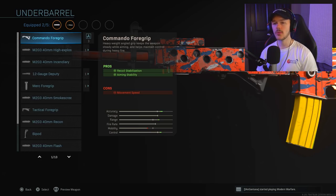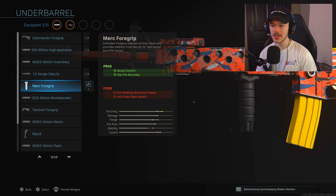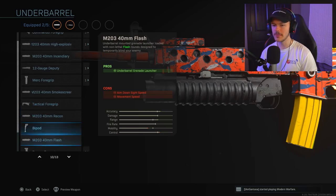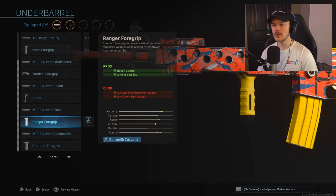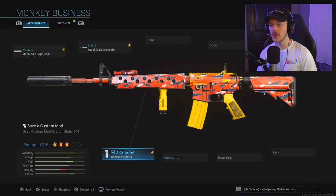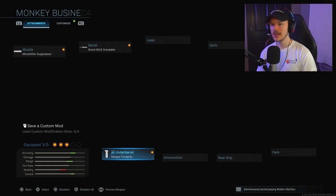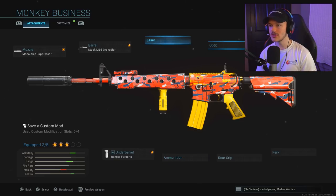For the under barrel in Warzone, we need to hit shots at long range. We're not going with the Merc Foregrip since our mobility is already low enough. The Tactical Foregrip — I've never really used it, I don't think anybody does. We're going with the Ranger Foregrip. I've been seeing a lot of pro players use it, and it's really good. It stabilizes the weapon for aiming and improved long-range combat — which is exactly what you're doing in Warzone.